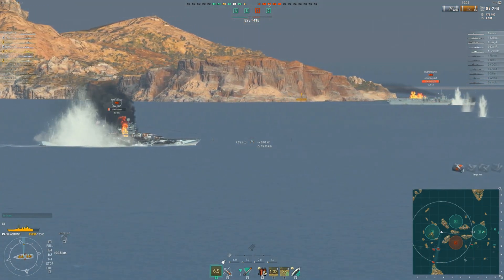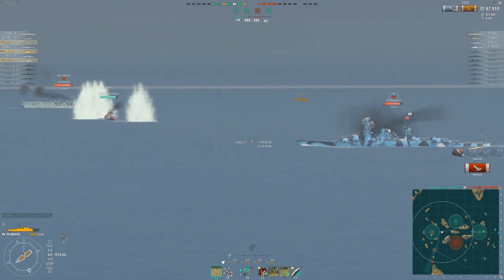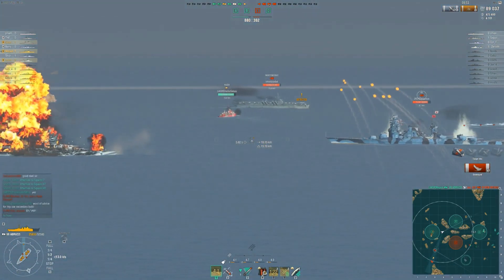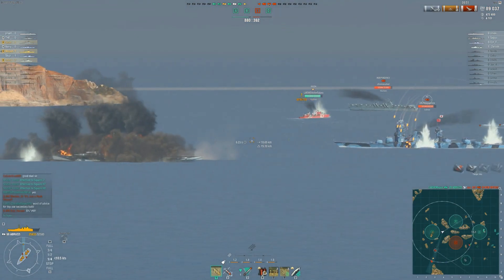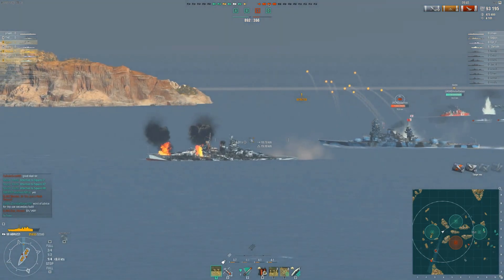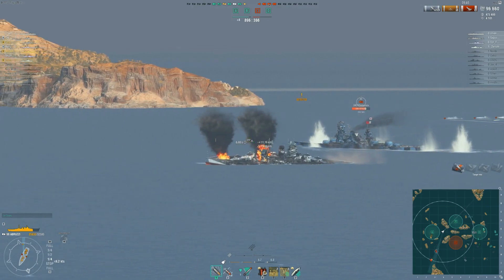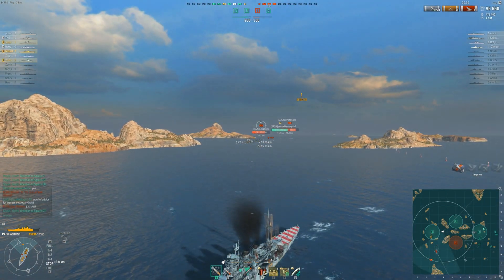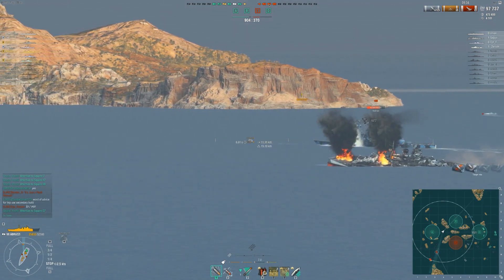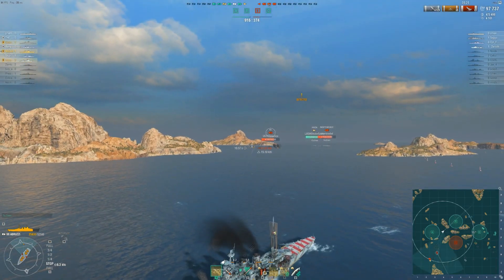This video was requested — someone said hey, can you do the updated version? The heal is what has been updated, and the spotter plane consumable was switched around to where the AA slot is. So you still have that choice: if you want to run a more aggressive build you can still run the spotter plane — you just have to switch out the AA. You'll probably uptier a bit better but you will be a little susceptible to airplanes and CVs, which I feel tend to be common at the mid tiers. So I like to have the AA consumable to protect myself.